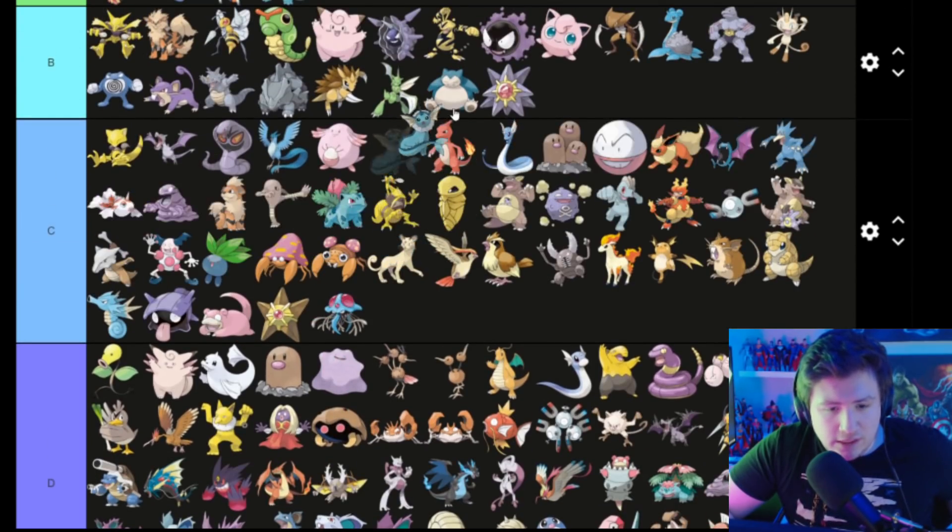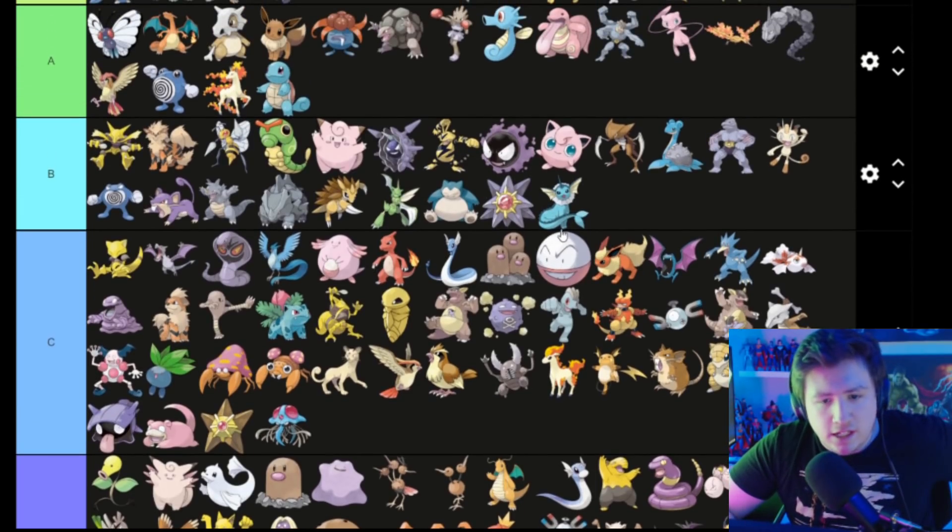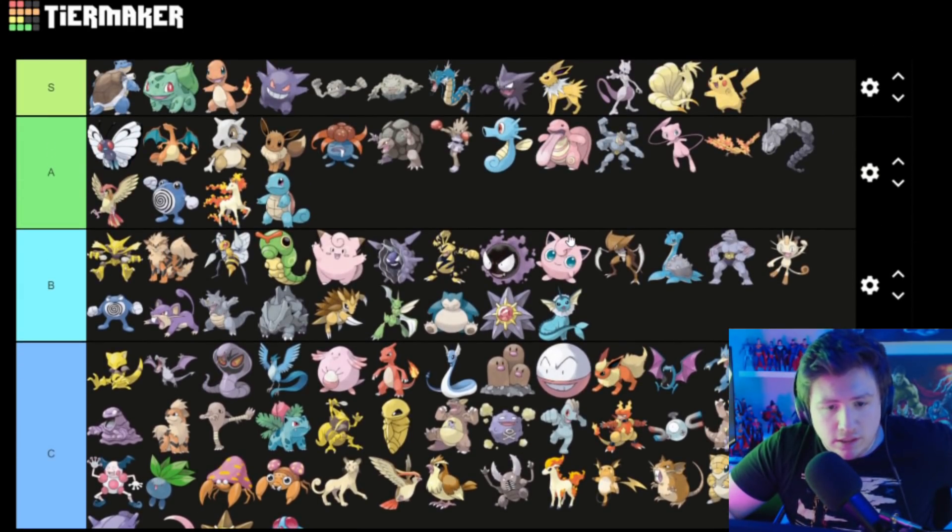Vaporeon is pretty cool — gonna go in B. I put a lot of water types in B. Water types are clearly B tier.